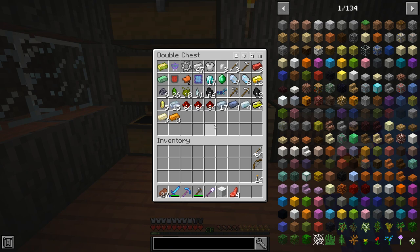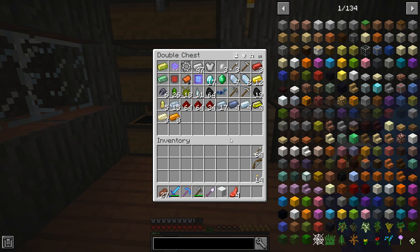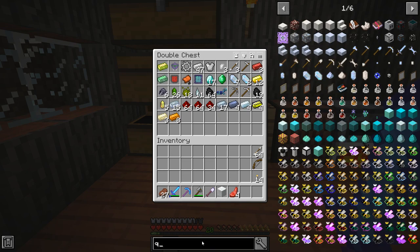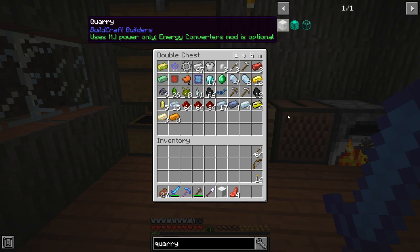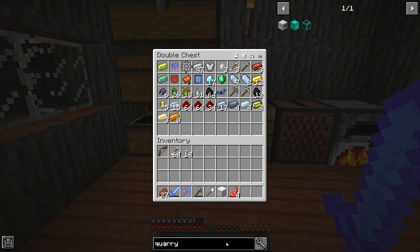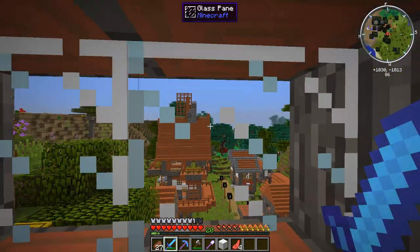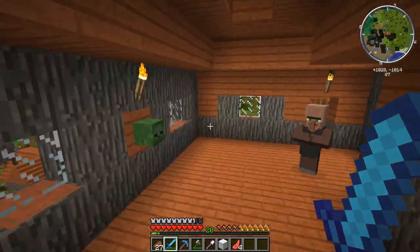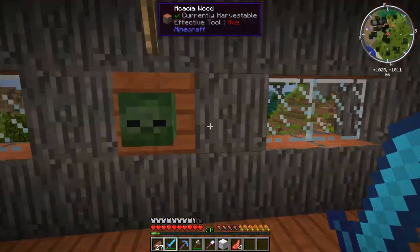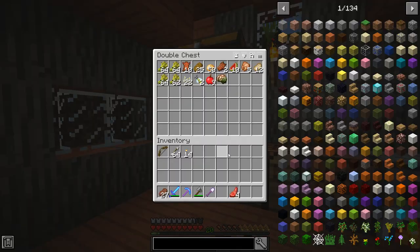We got all this stuff — it's a fair bit. I focused mainly on getting diamonds, redstone, gold, and iron because I want to build a quarry this episode. That needs a bunch of this stuff which I think we have the materials for. We need to get power and a collection system sorted for it too.